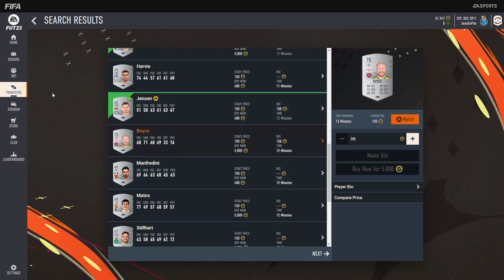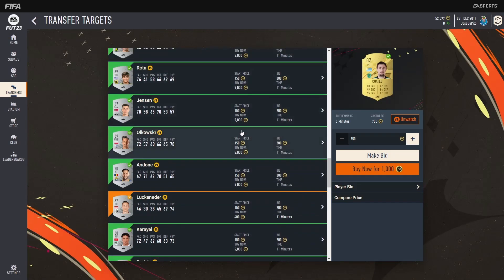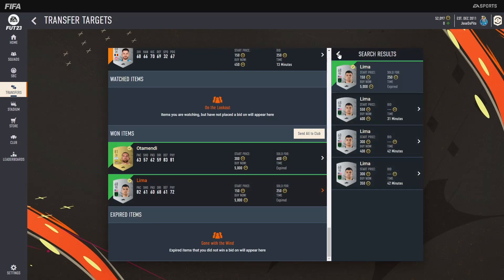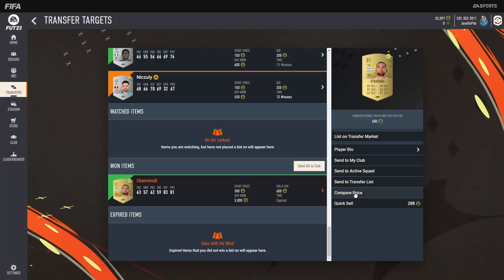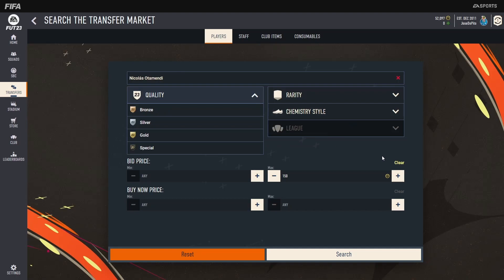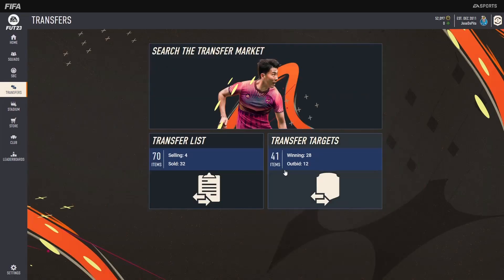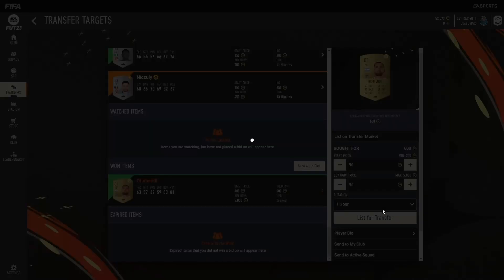I did manage to pick up a few cards from the bidding. I picked up an Otamendi and a Lima. The Lima is going for 350 coins — I'll list them up for small profits. Otamendi I believe he's going for around 750 to 800 coins. Have a quick look — get rid of the silver filter — 750, quite a few of them but you can definitely list them and sell them for 750. So we list at 750.